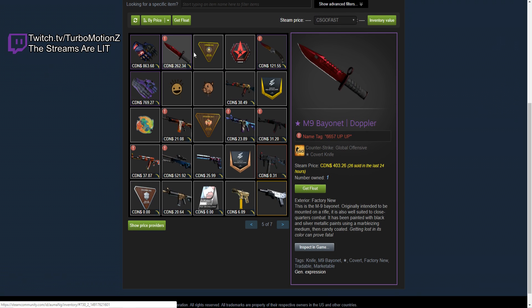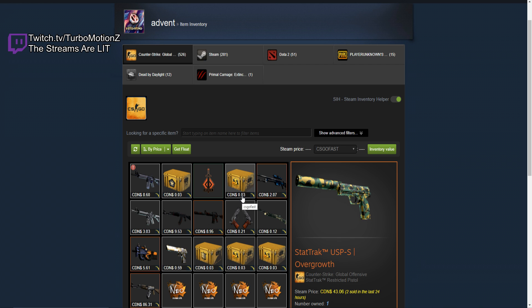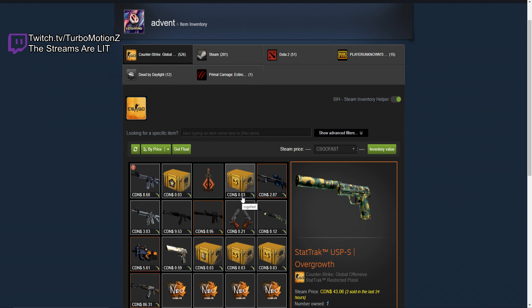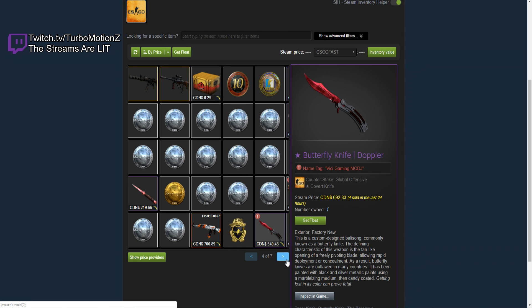He has a Butterfly Knife Ruby. No big deal, right? He has a Bayonet Ruby. Oh my God, this page right here. I forgot to rate Advent's inventory — I'm going to give Advent a 10 out of 10 flawless inventory. He has the Scar pattern Blue Gem, he has so many Katowice stickers, so many high-tier skins. Just got to give him the 10 out of 10. Alright, back to Omeng — he has a Butterfly Knife Ruby and an M9 Bayonet Ruby.